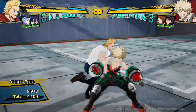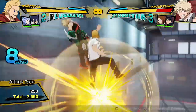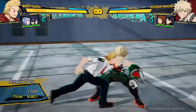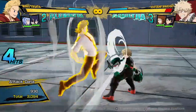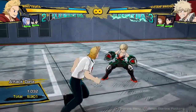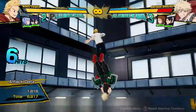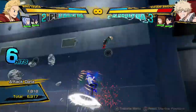Now let's get to his combos. His bread and butter that you'll see most people doing ends in a meaty blow. The buttons are: three attacks, his armor move, into tilt quirk one, quick dash cancel, into two attacks, armor move, and then quirk two string. It does 9,900 damage, which is pretty decent for one dash cancel — pretty average damage, the same as what most characters get. It's very achievable and not hard to execute. You can get consistent 9,000 damage when playing online.